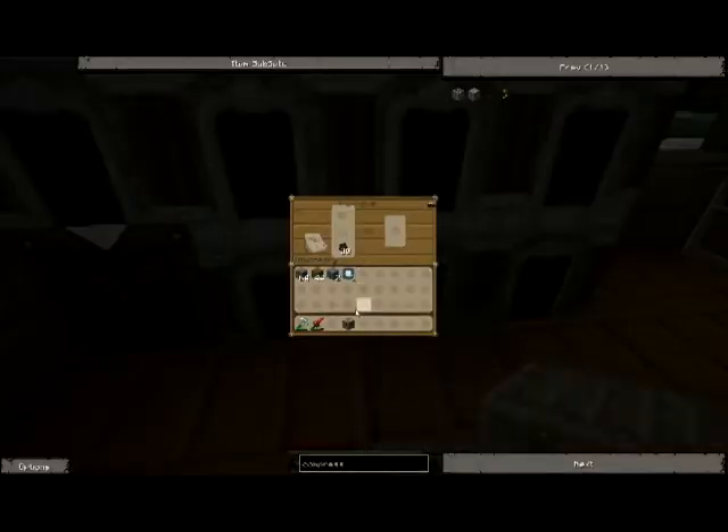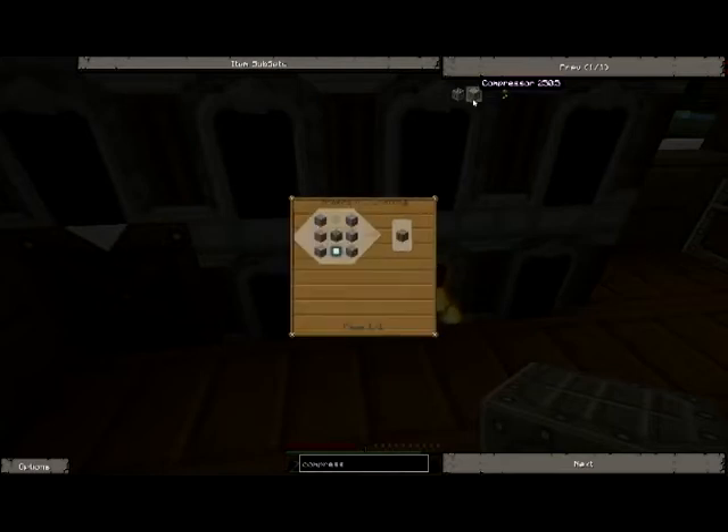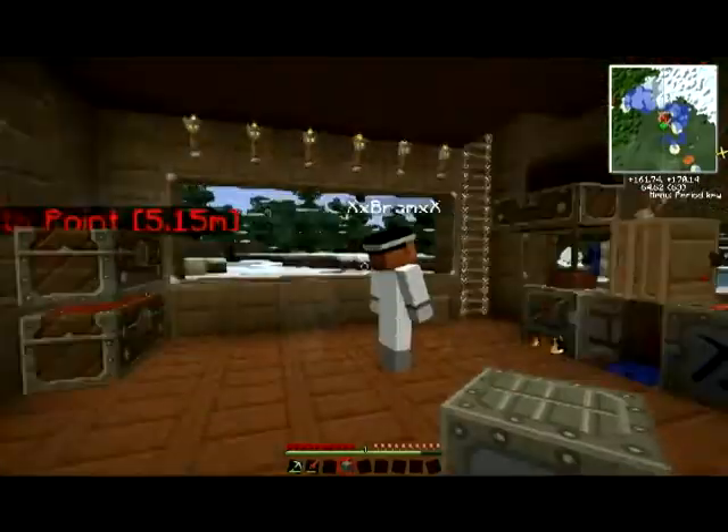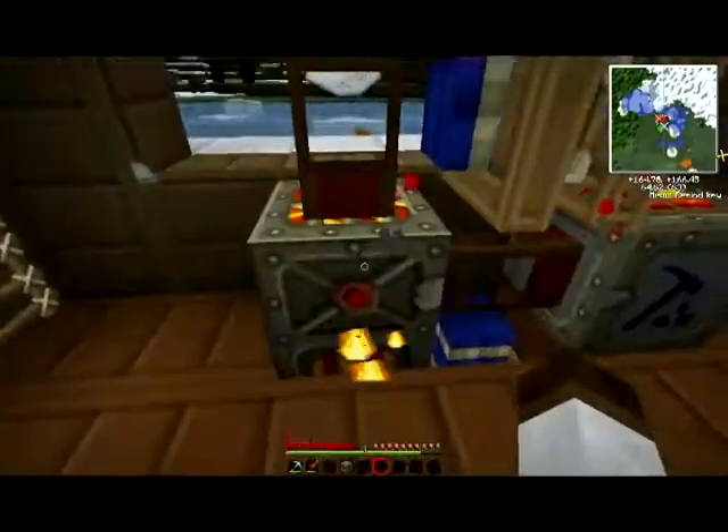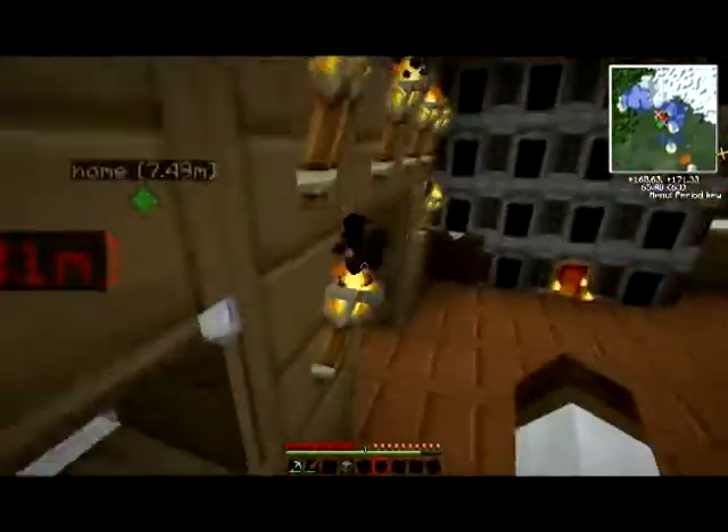We need six stone. We need to take the cobblestone — one, two, three, four, five, six, seven, eight, nine, ten — for later. After, we need a machine block and some electronic circuits. We have them, all we have to do now is wait. It's transporting stuff in the wrong way, wasn't able to fix it, but who cares by now.